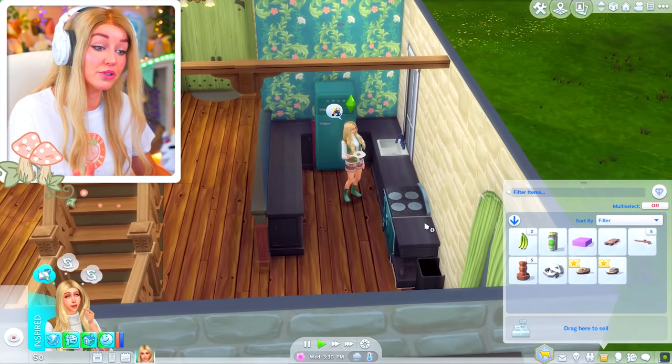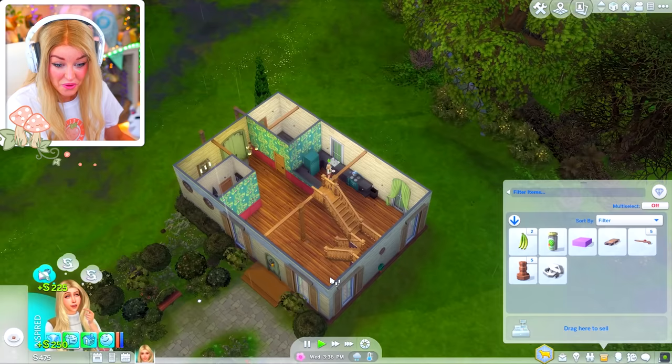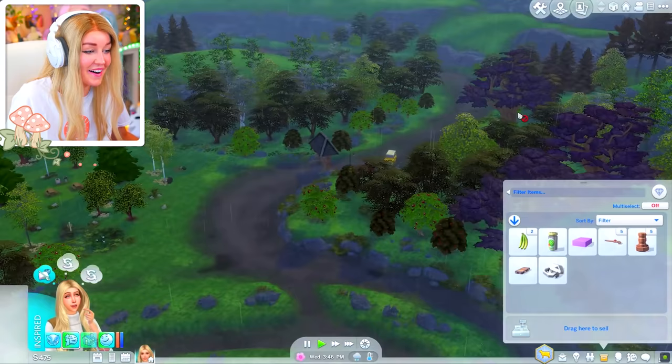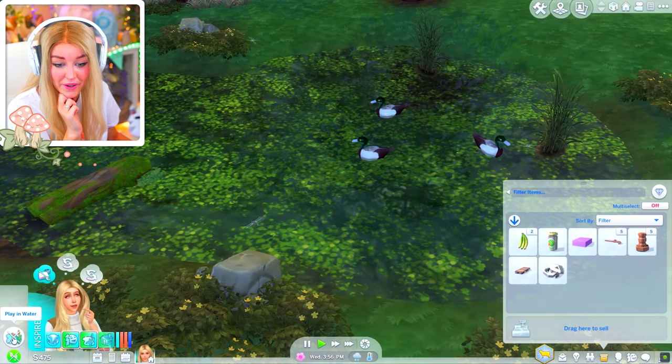Oh my gosh, I now have 500 simoleons, which means I can now buy the rabbit hutch. But should I? While I think about it, let's go and make friends with some birds. We're back at this park which I've still not fully explored. People parking their little Land Rovers over here — there's probably a bunch of ways I can forage stuff to make money. Am I able to go see the pond? You're not about to play in that water — look at it, you're going to be riddled with bacteria.